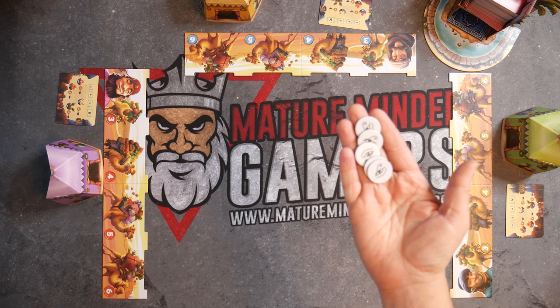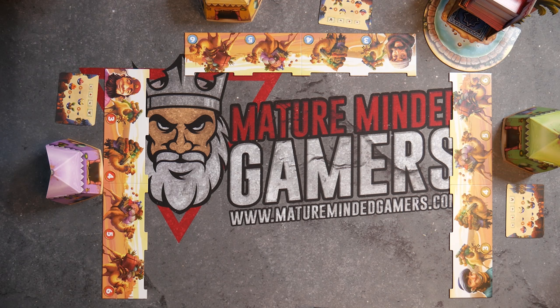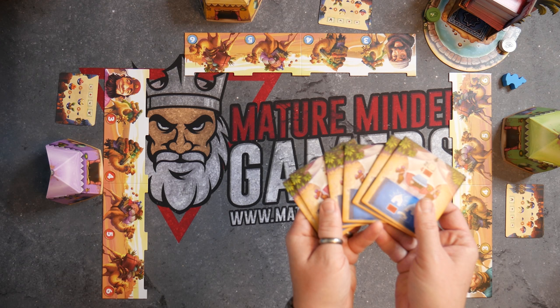Step four: place the five peak tokens, the extra sale tokens, and the first player marker next to the tower.